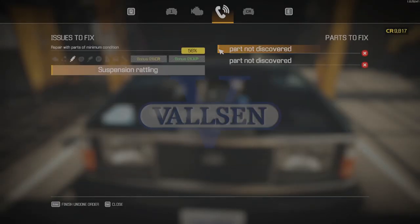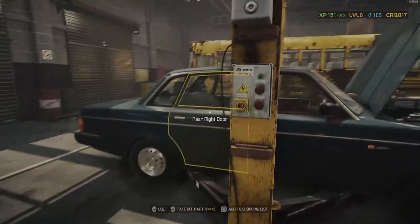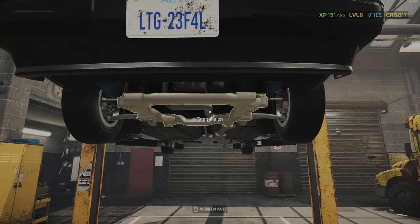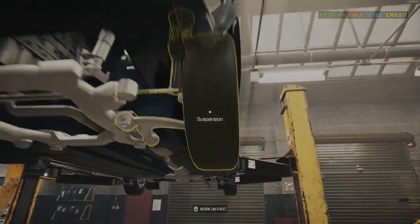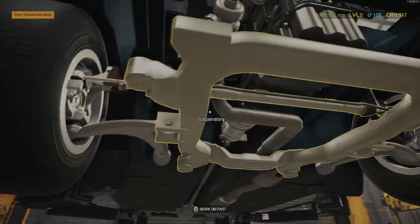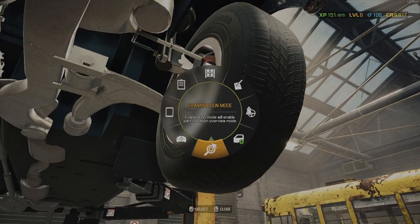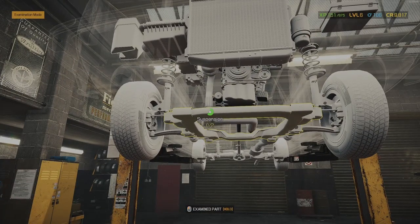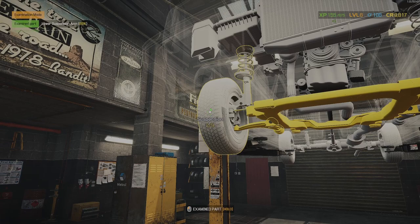Let's check our car quickly. Part not discovered. Suspension rattling. Let's just throw it up in the air, get underneath and check what's wrong with it. Do a quick visual inspection. There's a shock absorber that needs replacing, that's for sure. And there's another one — a tie rod end, outer tie rod. We're gonna run a quick inspection on the vehicle. Let's just focus on the suspension first and see if it will show us what we already saw ourselves.